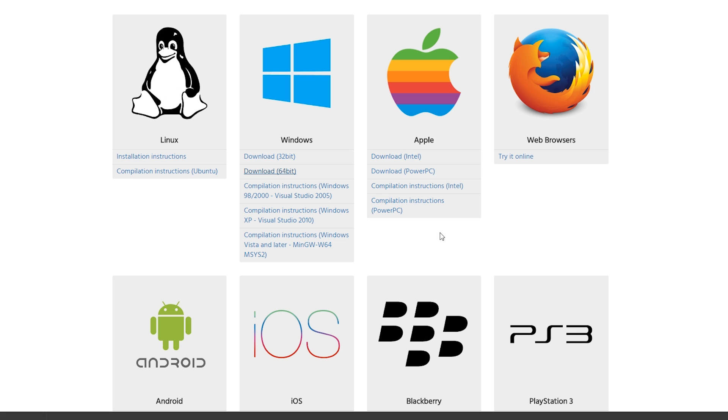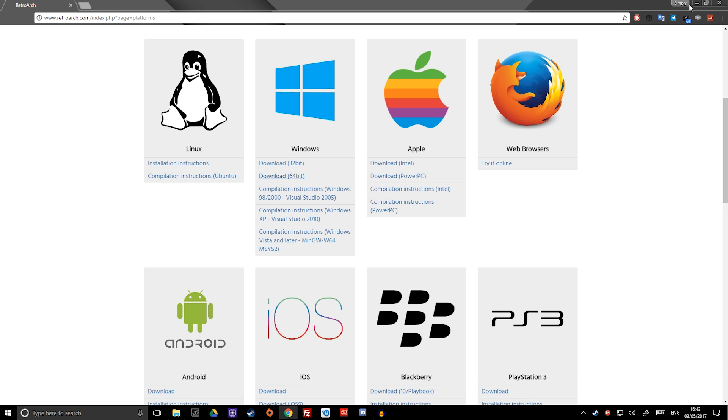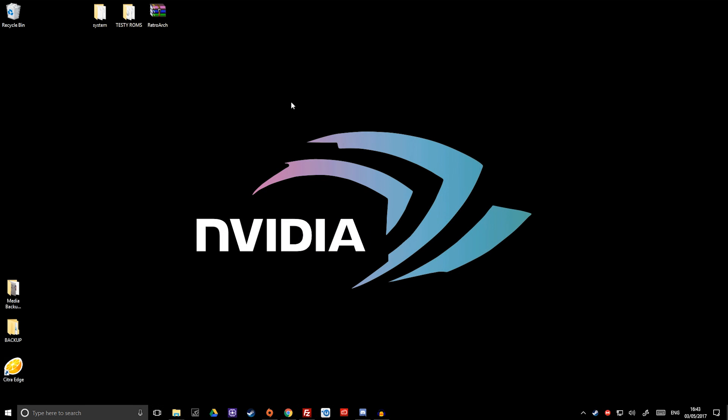Downloading on one of these operating systems will download the most recent stable version. There are always builds being released almost by the hour if not days, and it's always being constantly updated. But for the features I'm going to show you today, they're in all the builds — there's no need to go to cutting edge. Once you've got everything set up and familiarized with the front-end, you can start going into the more advanced features. For now, let's exit out. You should end up somewhere on your computer with a file like this, which is the original RetroArch file, which is compressed.